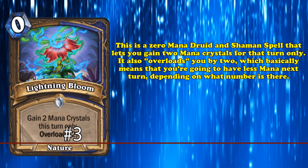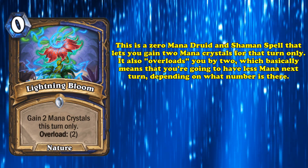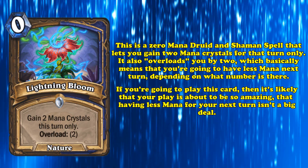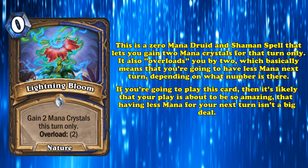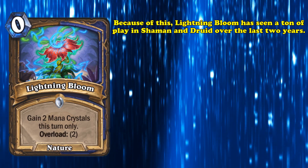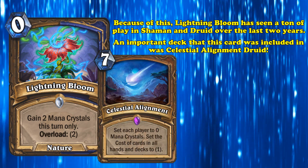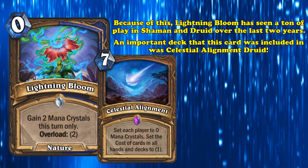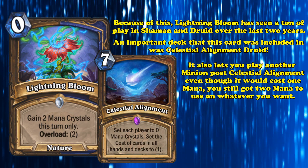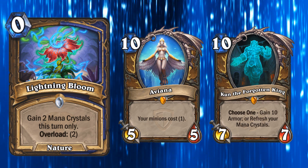At number 3, we have Lightning Bloom. This 0-mana Druid and Shaman spell lets you gain 2 mana crystals for the turn only and overloads you by 2, a keyword which reduces your mana on your next turn. So this card basically gives you 2 mana this turn at the cost of 2 mana next turn — but most of the time when you play it, your play is so strong that the 2-less-mana penalty doesn't matter. Despite being a strictly worse Innervate, it's at least a nerfed version of one of the best cards of all time. Lightning Bloom has seen near-universal inclusion in Shaman and Druid over the past two years. One of the most notable decks it appeared in was Celestial Alignment Druid, which aimed to turbo out the 7-mana Celestial Alignment, setting both players' mana to 1 and making all cards cost 1 mana. In Wild, Lightning Bloom also made Aviana-Kun decks a lot better as a consistently better nerfed Innervate.